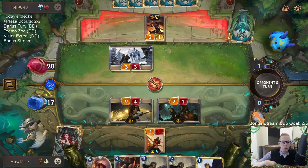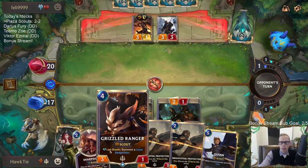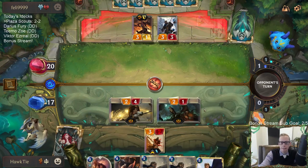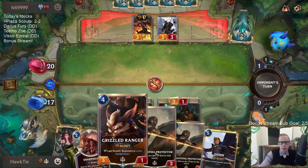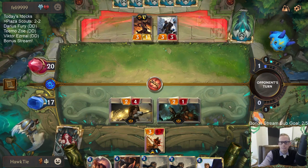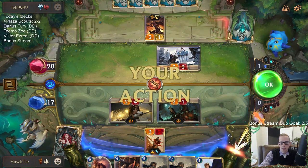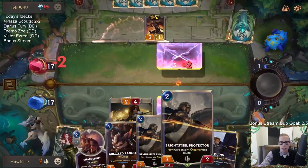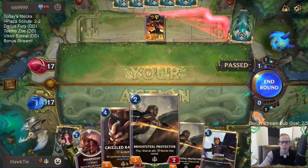Next turn I'm going to be playing Grizzled Ranger plus Sharp Sight. The turn after I guess I can't have Quinn plus Bright Steel Protector. Basically, do we want to have the Sharp Sight up? Because otherwise I could play Quinn next turn and then go Grizzled Ranger Bright Steel Protector. Or I guess I could go Quinn next turn and then turn six have Protector, Protector, Sharp Sight and not play the Grizzled Ranger.